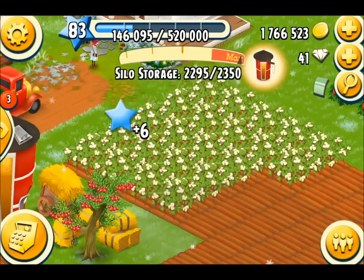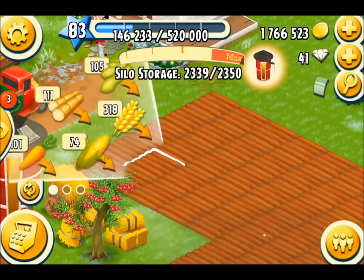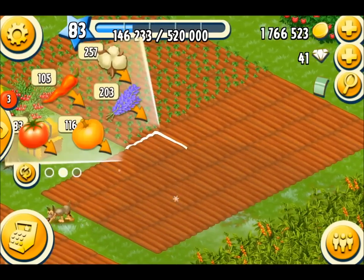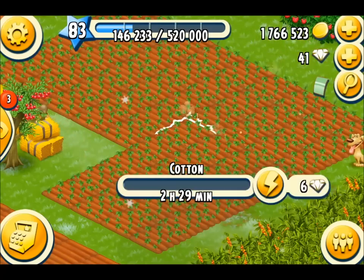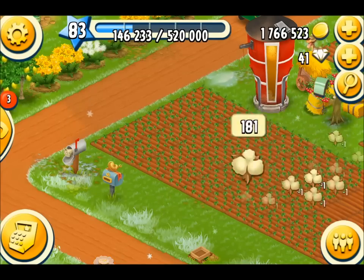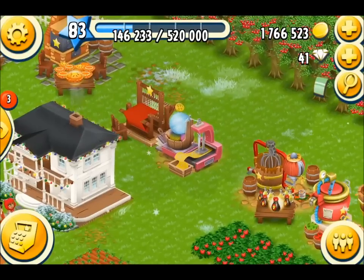You get 6 XP every time you harvest one of these, and it puts two into the silo for you. I've got 282 planted. Now, how long do they take to grow? 2 hours and 29 minutes. So you need to make sure you have a lot of these, because if you are making the cotton fabric you will need 3 of those for every cotton fabric. So there's a bit of a delay there.